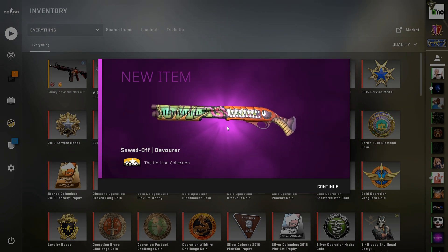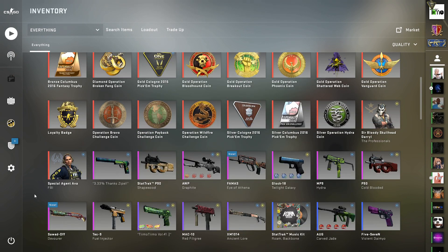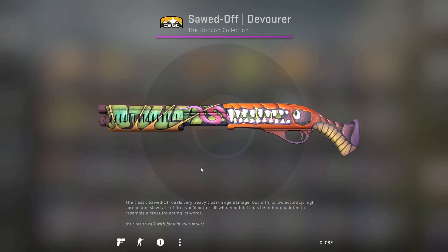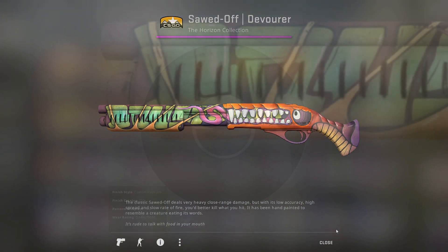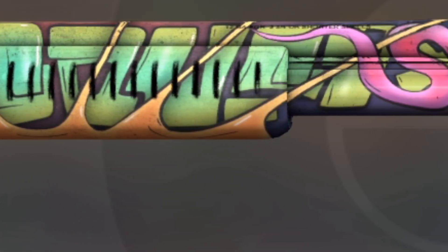Okay nice — that's the Sawed-Off Devourer, so not quite as good as the FAMAS but that's still a really good outcome. That nets us literally £1 after the Steam tax — second best thing behind the FAMAS but still a nice little profit. It comes with a 0.1496 float, so just into minimal wear, but that's really good and again a nice little profit.